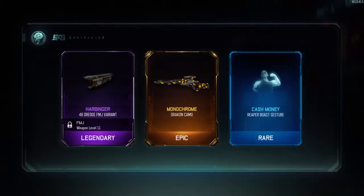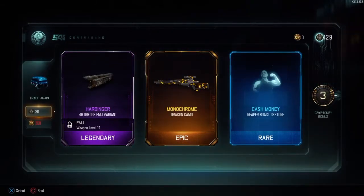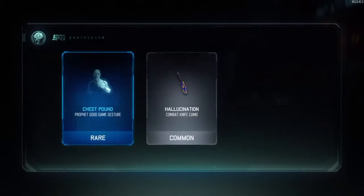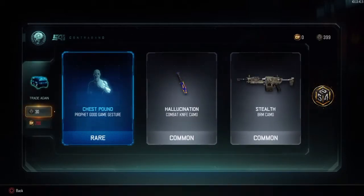We got the red/gray camo and monochrome for the Dragon, and a boast gesture for the Reaper. On to the next supply drop, we are going to get a profit good game gesture and a combat knife camo.